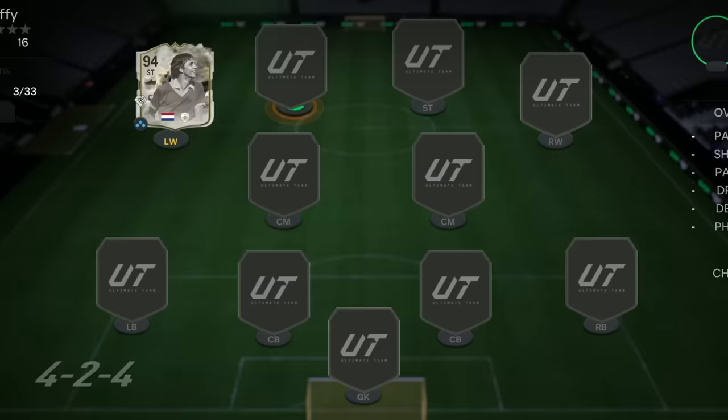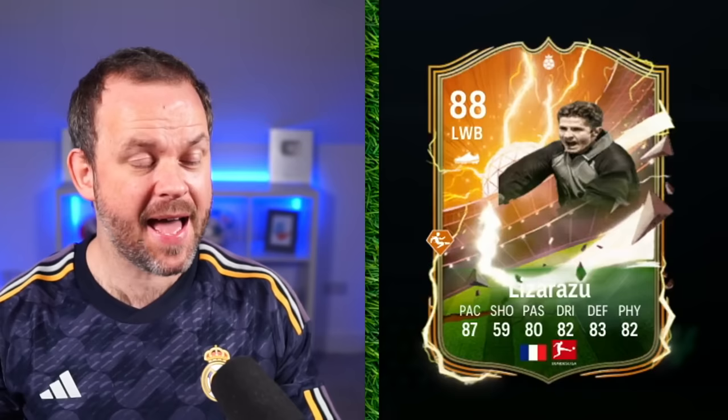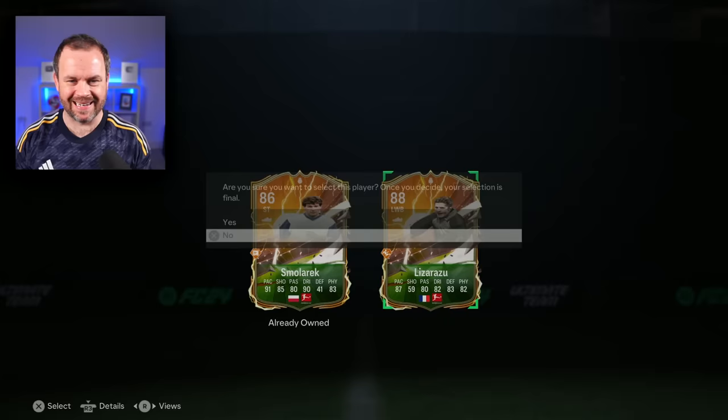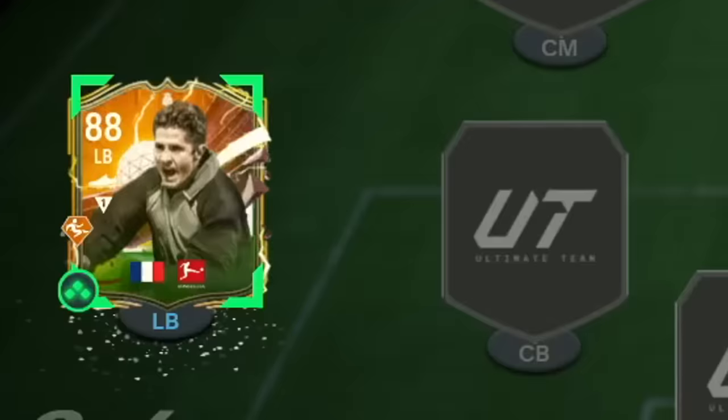Before we start spinning the wheel we're gonna get our first player from this hero pick. You've got to take one of these two cards. Our first one - that's actually really good. Can our second one beat that? Oh who's this? That's a terrible picture. Hey that's a no-brainer. Lazaro, who is worth 100k, is now our left back. I loved this guy when I was growing up. What a player. Look at that card as well.